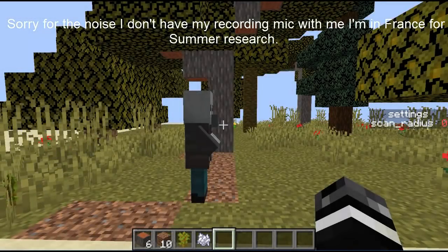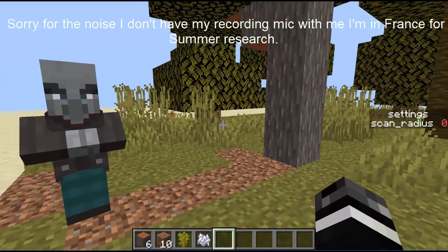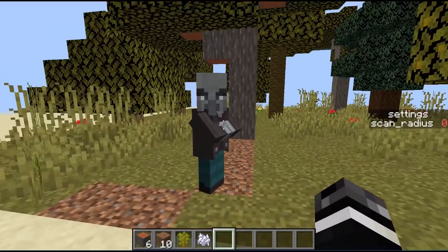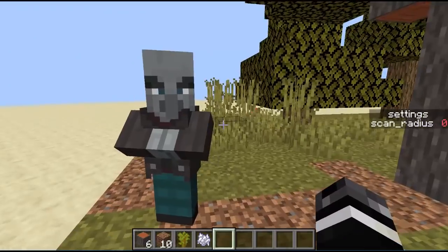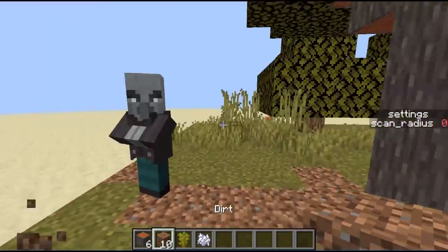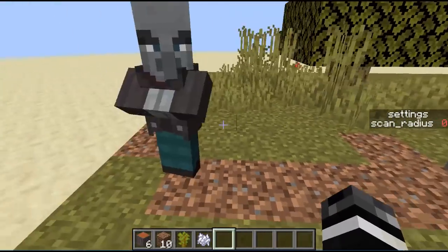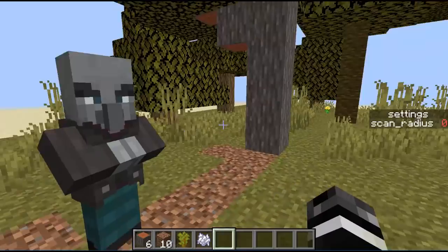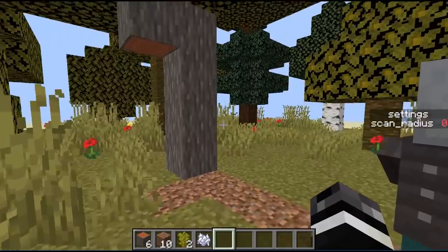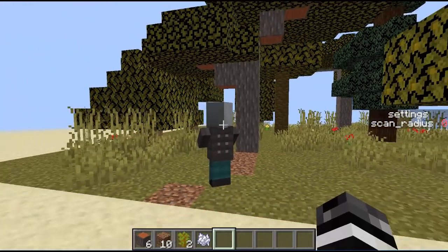Hey guys, CloudWolf here, and today I have a really interesting concept. It is a sort of tree farmer AI — kind of auto-farming — where it'll chop down any tree that it comes near based on the scan radius settings. So right now it's not moving because I have it disabled, but it's going to basically go around and chop down every tree in a similar way that a player might do it.